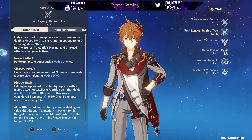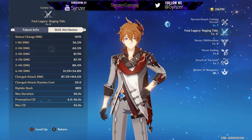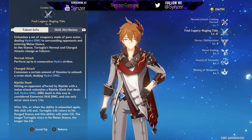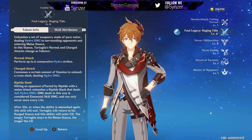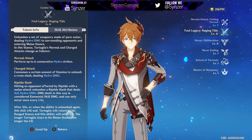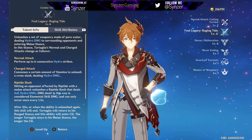When you're hitting an enemy affected by Riptide with a melee attack, it does Riptide Slash, and that's considered elemental skill damage. Riptide Slash at my current level is 88%. Basically his skill just pulls out the daggers, does hydro damage the entire time, and it's really fun.